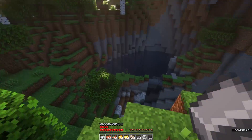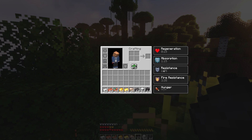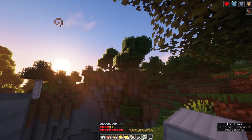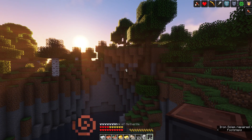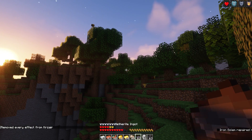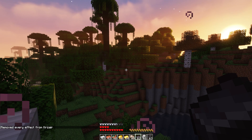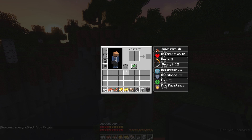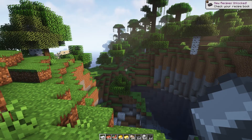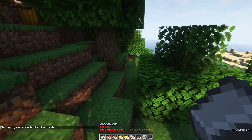Eating netherite gives you bonus buffs — a netherite ingot gives buffs equivalent to an enchanted golden apple: absorption, resistance, fire resistance, and saturation. Eating a full netherite block gives saturation 3 (~10s), regeneration 4 (~3 min), haste 2 (~3.5 min), strength 3 (~4.5 min), absorption 3 (~5 min), resistance 3 (~6.5 min), luck 2 (~8 min), and fire resistance (~10 min). Very expensive requiring 9 netherite ingots, but you get massive buffs — though the most potent ones are unfortunately short-lived.